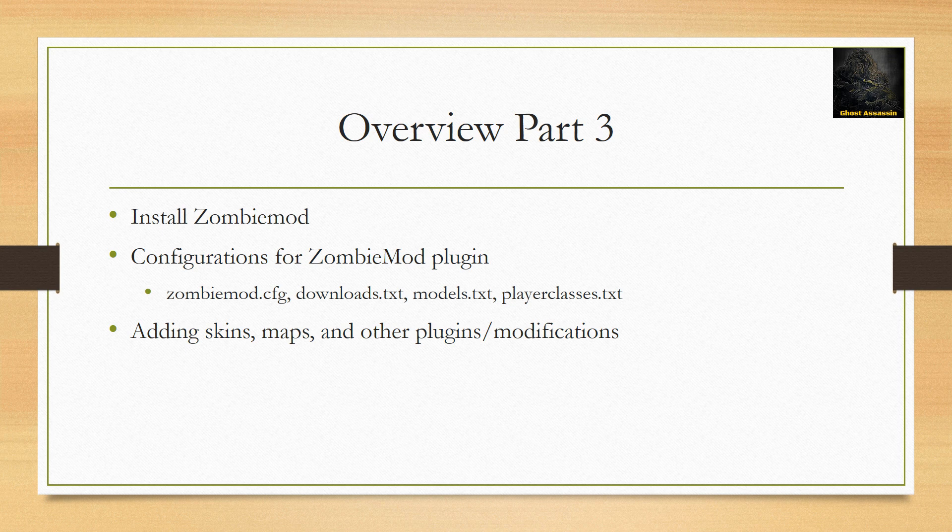Finally, we'll show you how to install ZombieMod. There are different kinds of ZombieMod plugins available, but we will use a ZombieMod SourceMod plugin based on its support and usage among popular ZombieMod servers. Next, we'll go through the configurations for the ZombieMod plugin — for example, ZombieMod config, DownloadsTextFile, ModelsTextFile, and PlayerClassesTextFile.